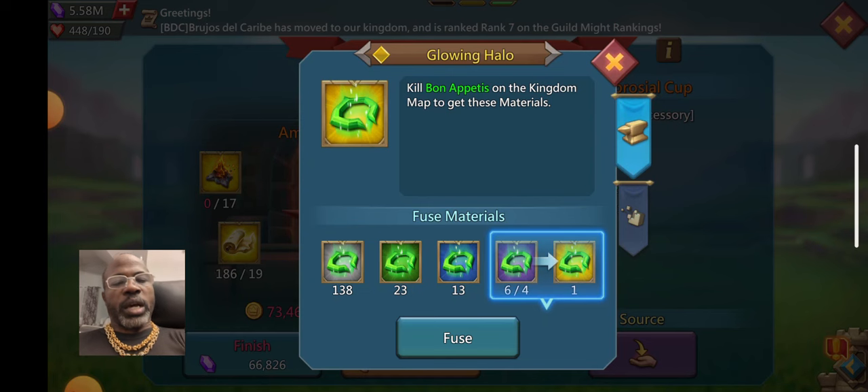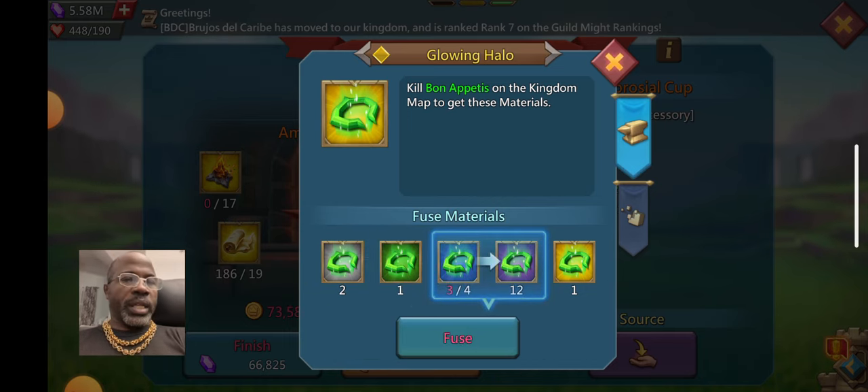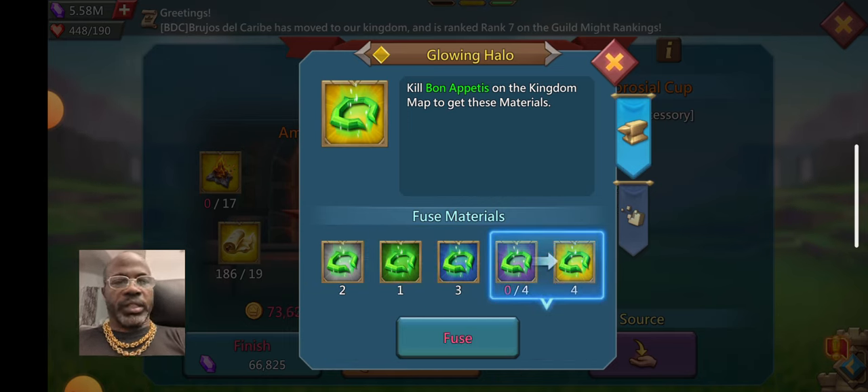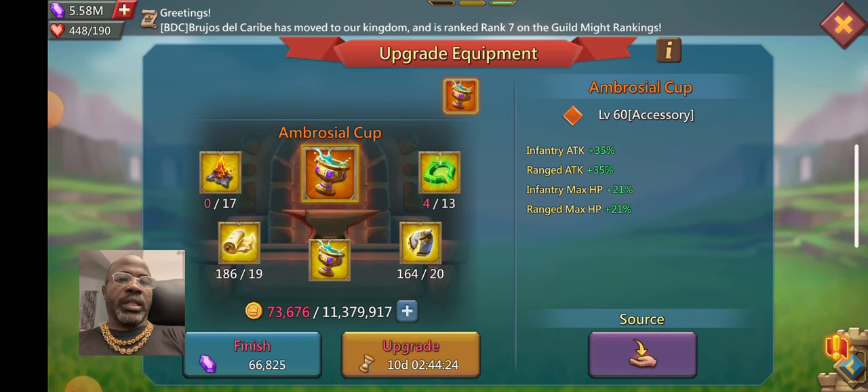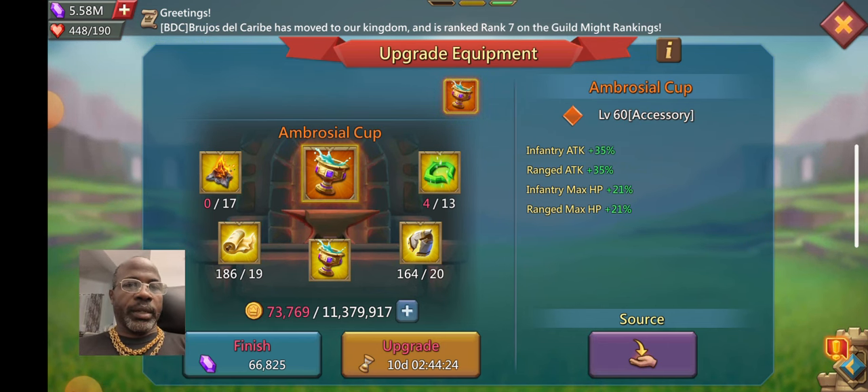I don't understand how some people can open 2,000 or 5,000 chests and get all these gold drops. IGG can have that — I don't know how it happens.